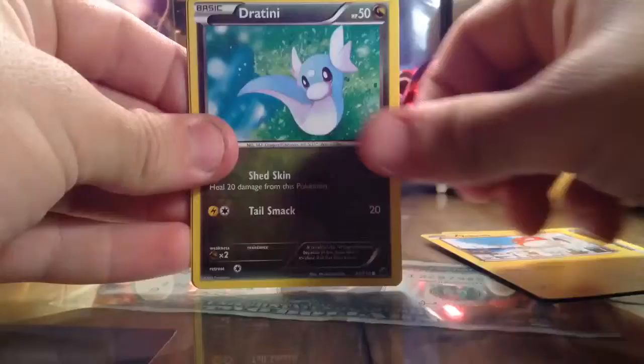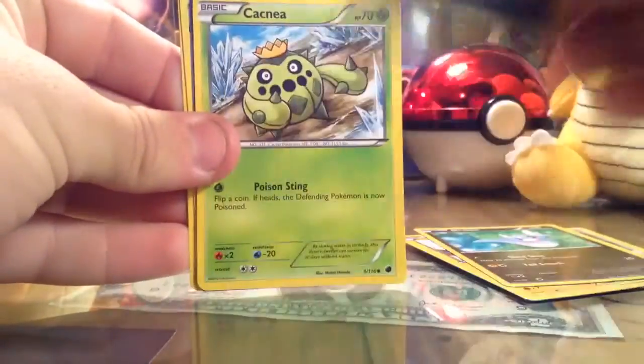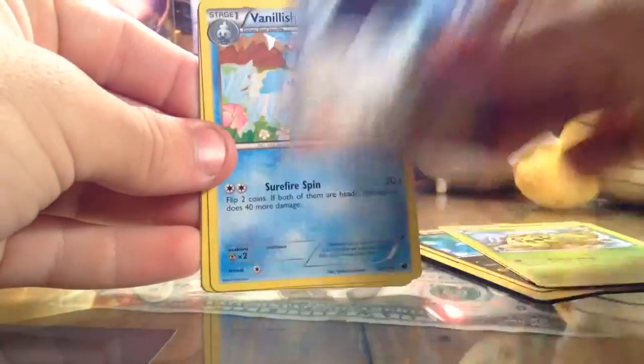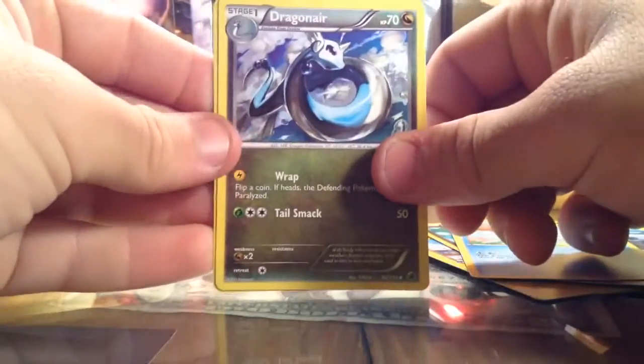Alright, we've got Hoothoot, Voltorb, Dratini, Sandile, Cacnea, Shadow Triad, Vanillish, and Dragonair.